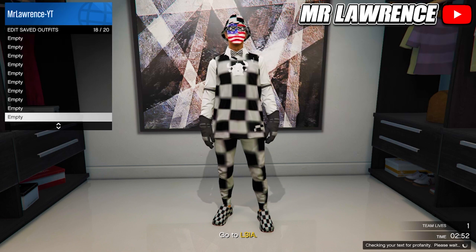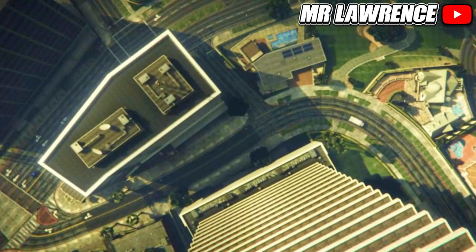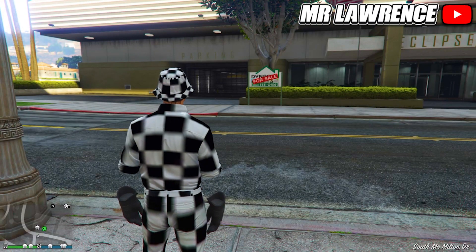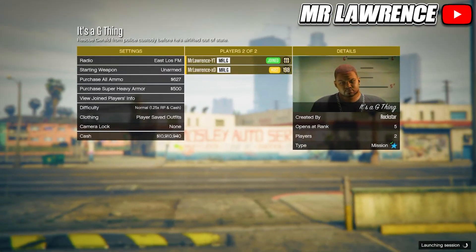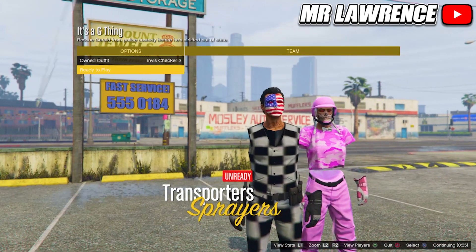For the last black checkerboard outfit, you can just equip your invis checker 1 outfit and go to the shoes. Now go to high heel boots and purchase the deluxe midnight combat boots, number 24. Save this outfit in slot number 7.